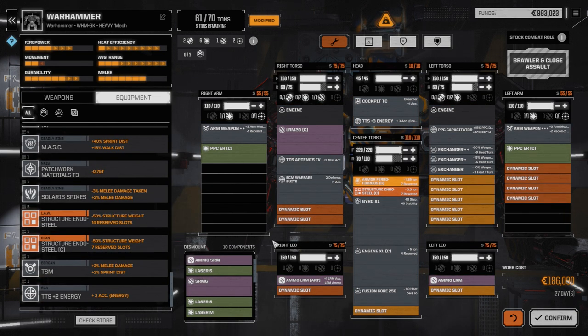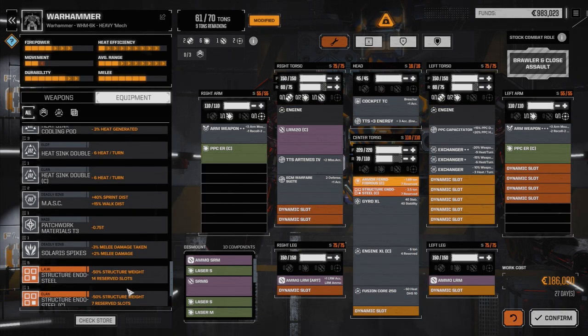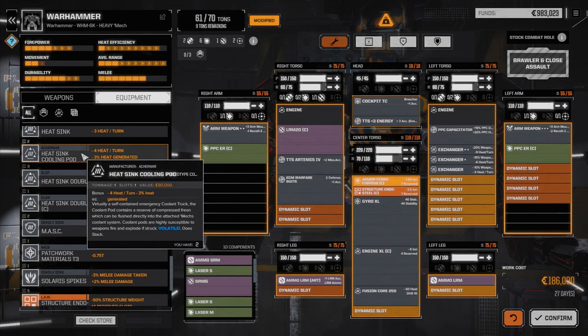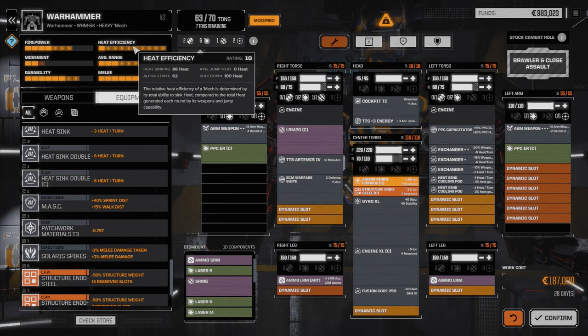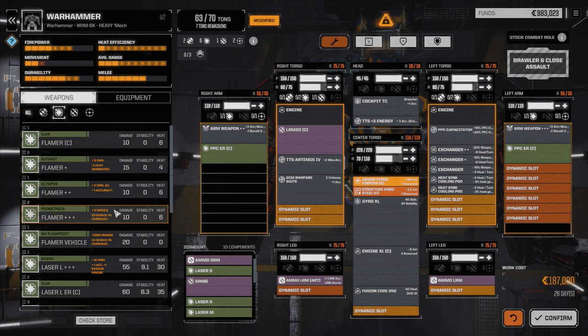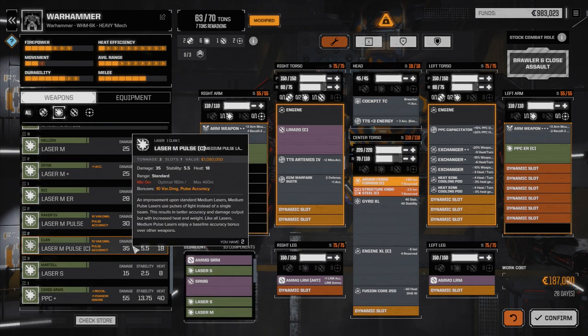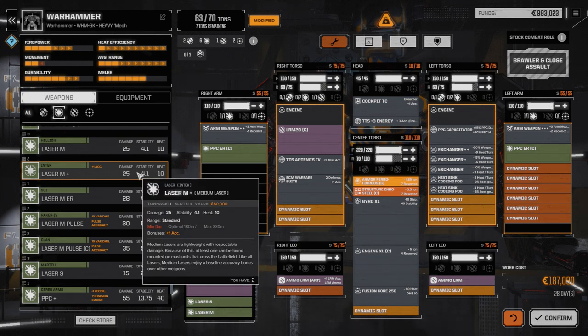Let's move the Warfare Suite back over to this side. Artemis, and then maybe an extra ton of ammo. We could put some smaller weapons in too - maybe a couple of medium lasers or something. But do we really need that? Cooling pods are great because of the percentage heat reduction, so let's put a couple of those guys in. Then we can go back to weapons and lasers - we've got a couple of Clan medium pulse lasers we could use.